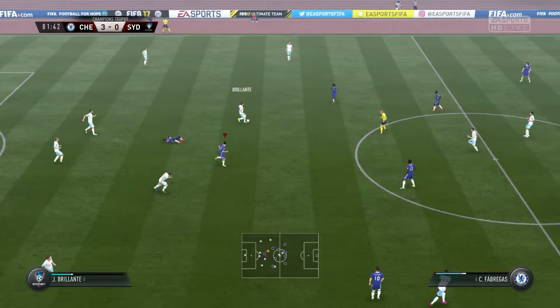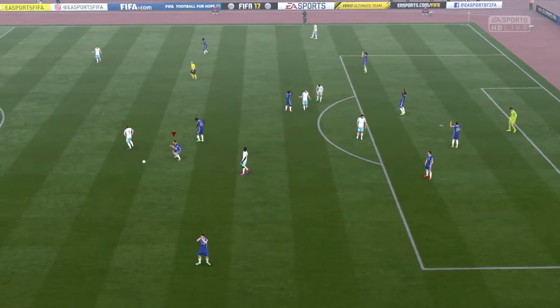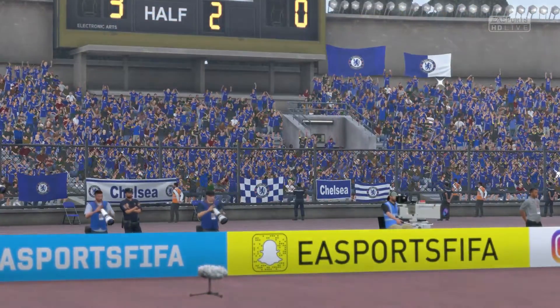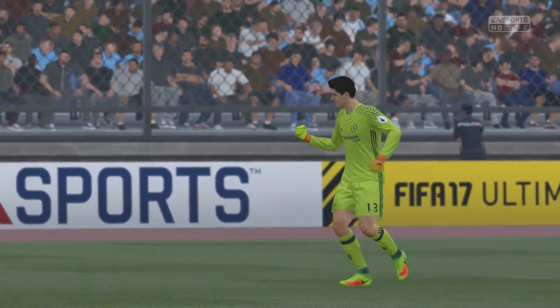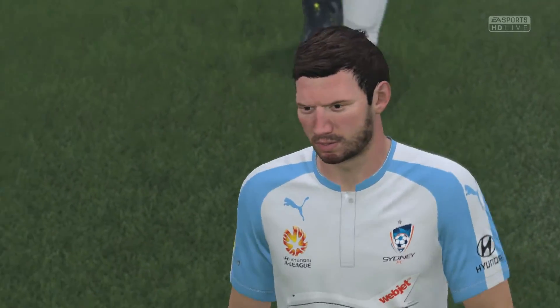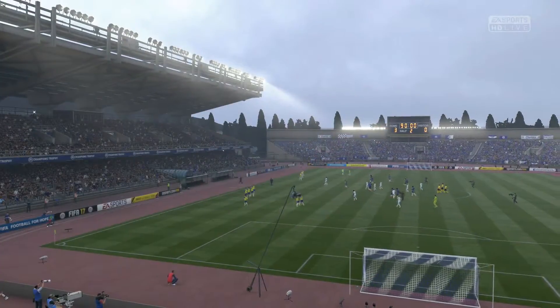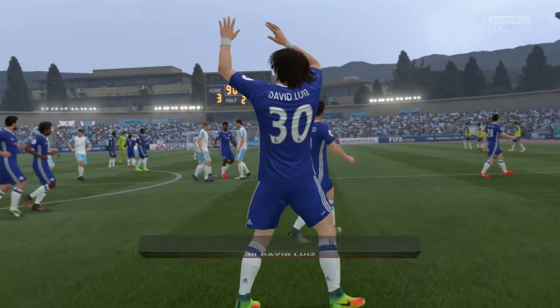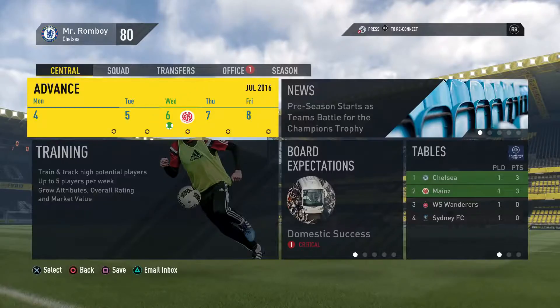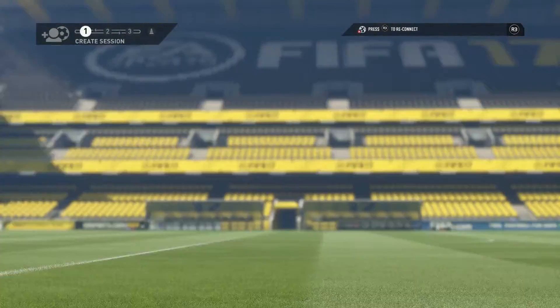A player gets injured and that is the final whistle - a comfortable three-nil win for Chelsea in the first preseason game. One thing for sure: the graphics in this game are definitely top-notch. Look at the stadiums - just beautiful.